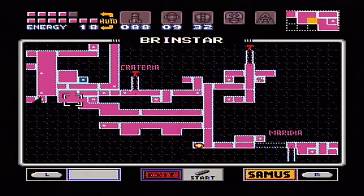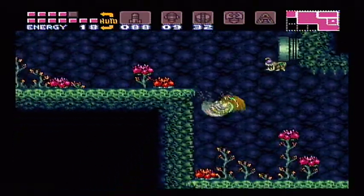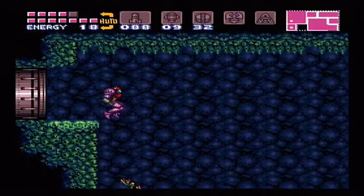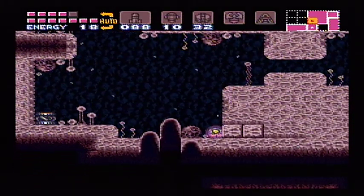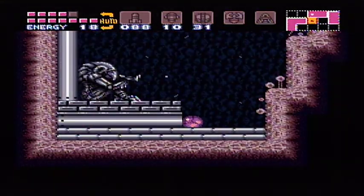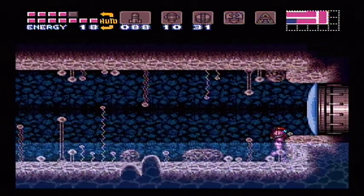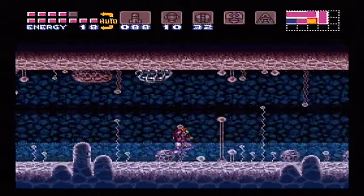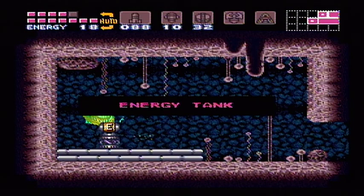Now where's all the stuff I need? Some of it is in the Metroid 1 Brinstar, but a lot of it is over to the left here — not too far away. The first thing is right down here. Now that we have both the speed booster and the gravity suit, we will be able to get through what's down here. We blast through all of that and get an energy tank — only one left to get.